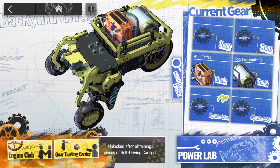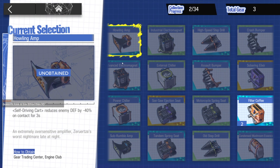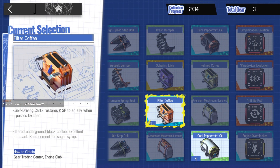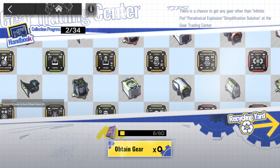Short introduction to the Backyard Garage. I'll just leave this as is — so you have the Trading Center, which you get from event progress. Is this kind of content removed, by the way, because we have to complete the event first?